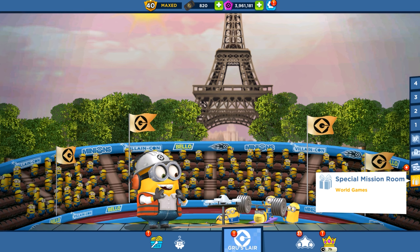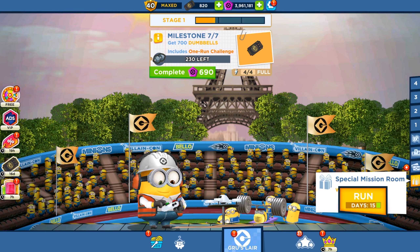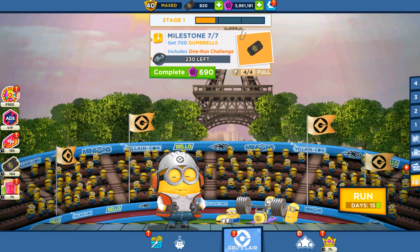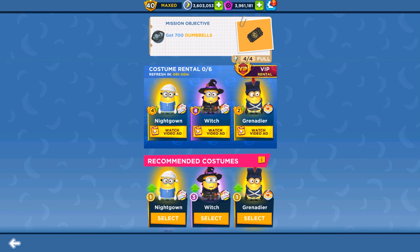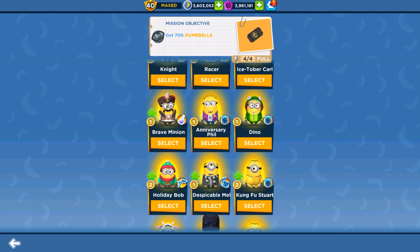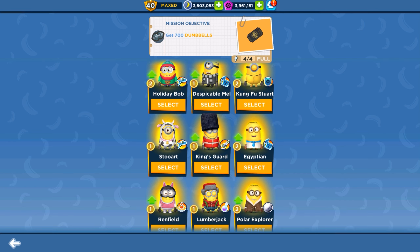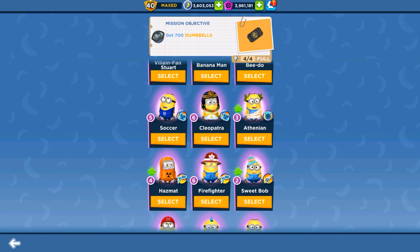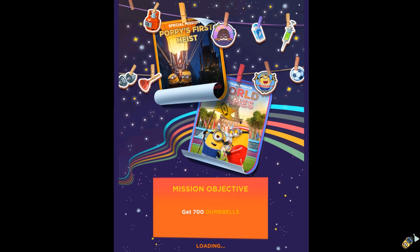Hey guys, welcome back to the game. Today we are playing a special mission where we reached milestone seven of stage one, and we still have 15 more days to complete the entire special mission. Today is July 25th. Yesterday we played with the engineer Bob minion, so today we picked a random runner — and now I see there is a firefighter minion.